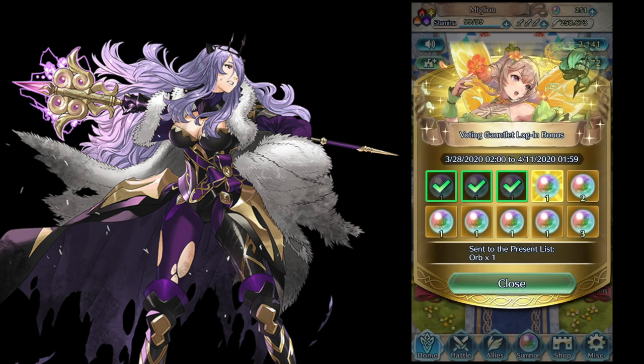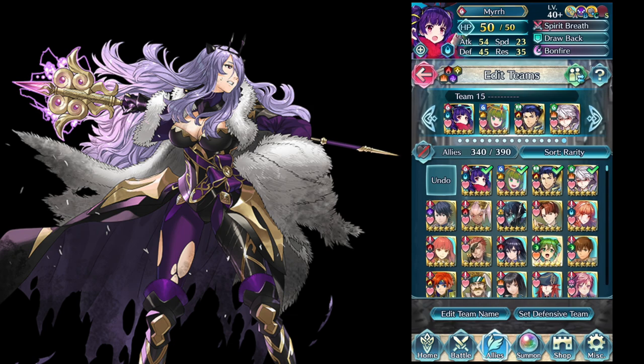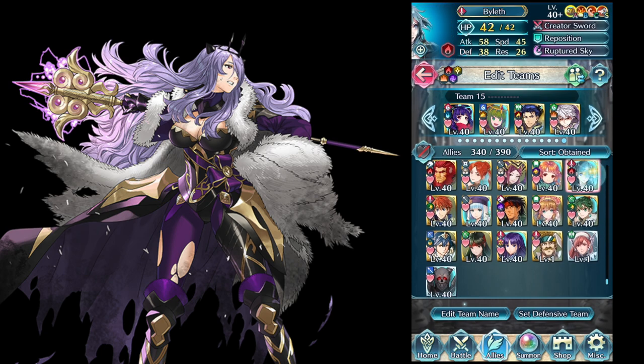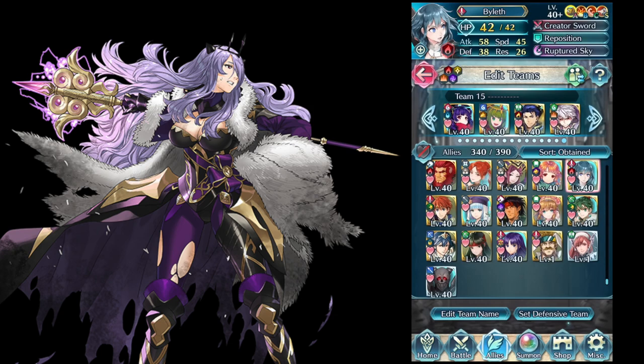Hey guys, so we are going to spend around 550 orbs to try to get some units. I'm going to give you a brief update of my team — actually doing Emblem. So basically, I did not get very much on this account. My other account I must have got quite a bit. I did get the Professor plus Attack plus Free. I was pretty happy with that.